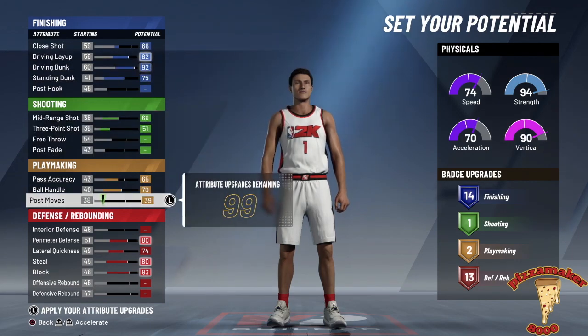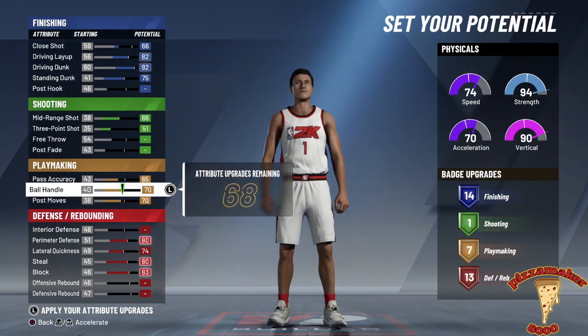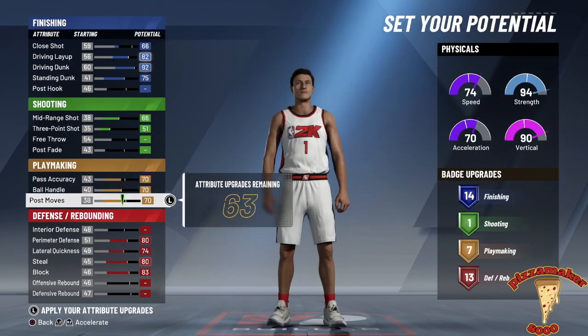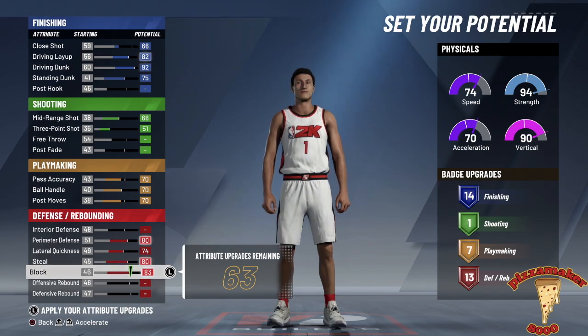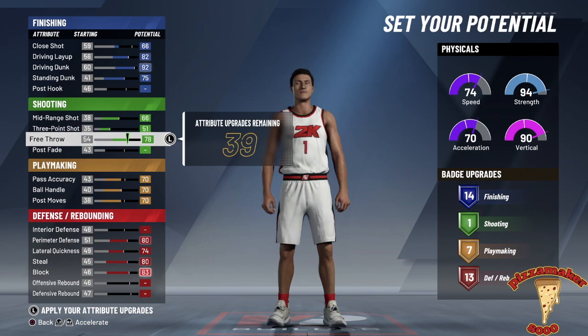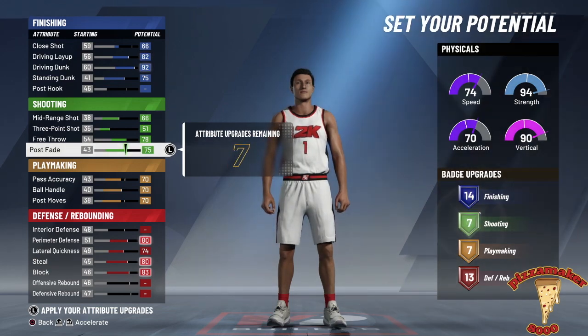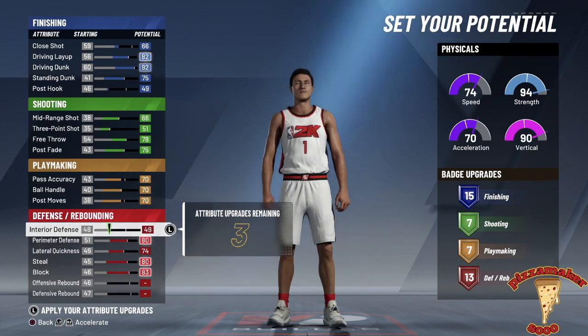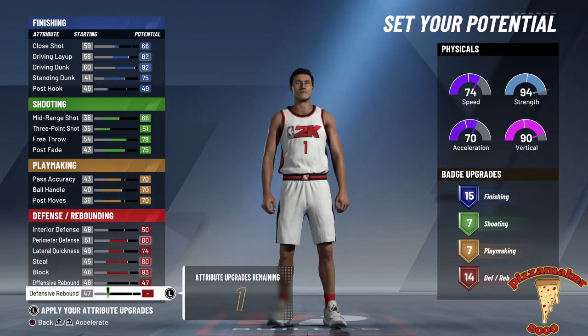Shooting only has four, and you cannot make a pure playmaker because there's only three. So it's kind of hard to make a pure sharp, which is actually kind of good — they nerfed pure sharps. But it also hurts when you're trying to make a certain build for a certain player to play a certain archetype, and you have all these points but you've maxed out your cap. That said, it lets you express more — you can have a lockdown that can actually rightfully shoot.